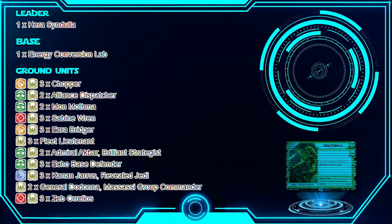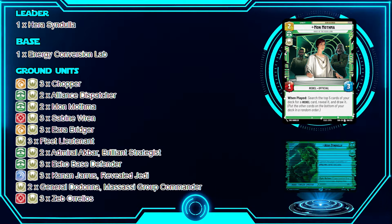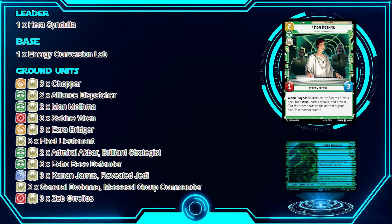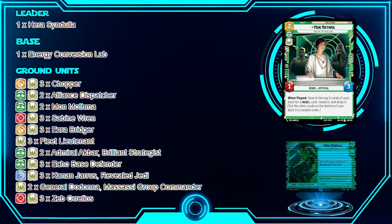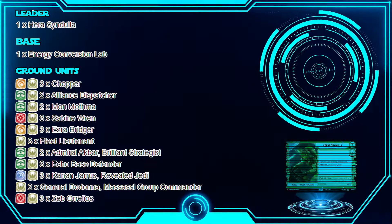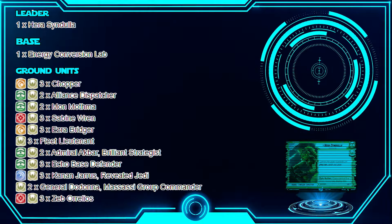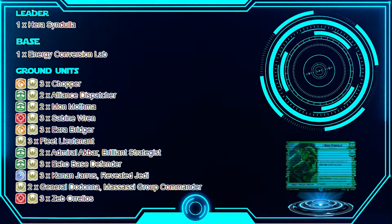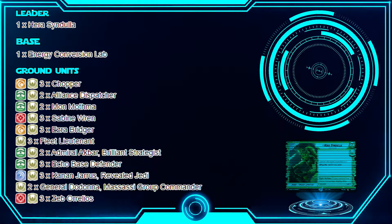Next we have Mon Mothma. When played, search the top five cards of your deck for a Rebel, reveal it, draw it, and put the other cards on the bottom in a random order. In this deck I mainly use her to search for Specter units. You're thinning your deck, getting the card you want, and it's a two-cost that lets you search on turn one if you want. Simple, good search card — search top five, get a Rebel.